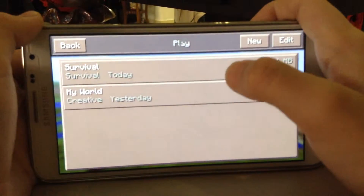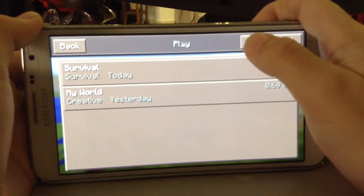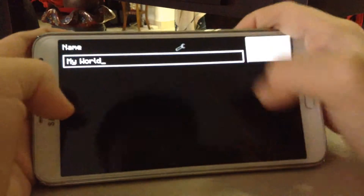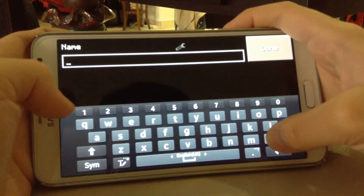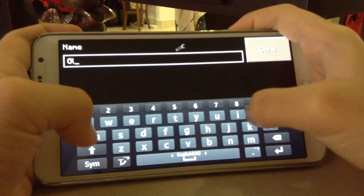Now I'm going to press play and this is my survival world. But let's get on with a new world. Okay, here. I'm going to type 'Glitch'.